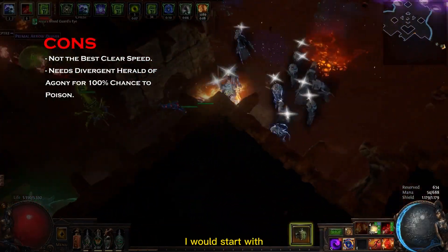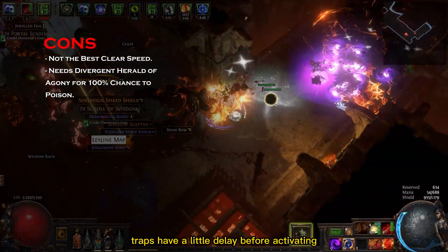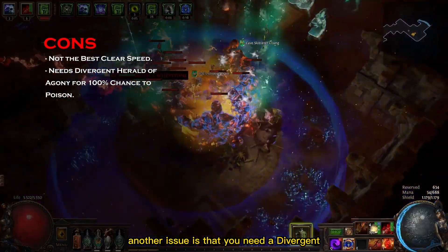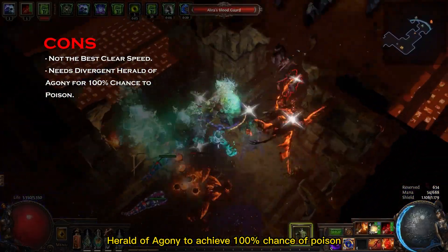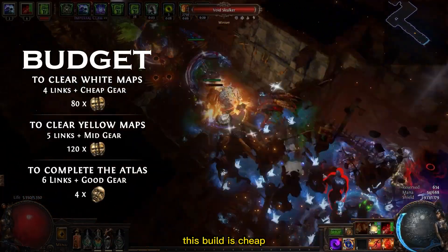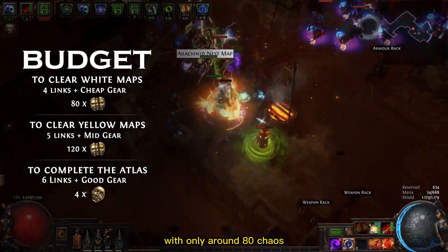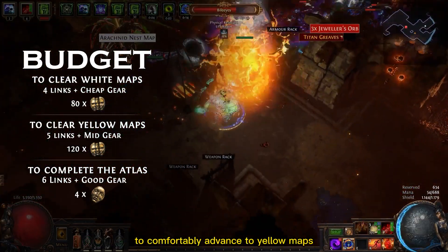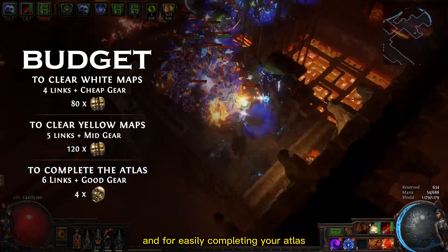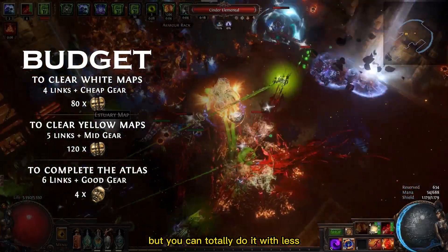To list the cons I would start with its clear speed. Traps have a little delay before activating which can feel a little clunky. Another issue is that you need a Divergent Herald of Agony to achieve a 100% chance of poison. As for budget, this build is cheap. You can get it destroying your early end game maps with only around 80 chaos. To complete yellow maps you need to invest around 120 chaos, and for easily completing your atlas I recommend investing around 4 divines, but you can totally do it with less.